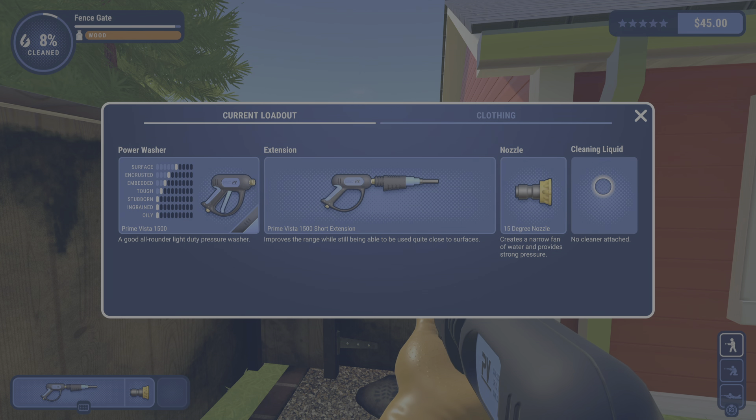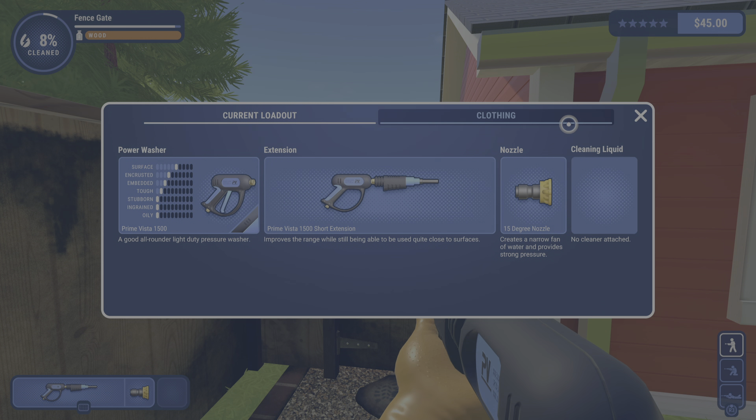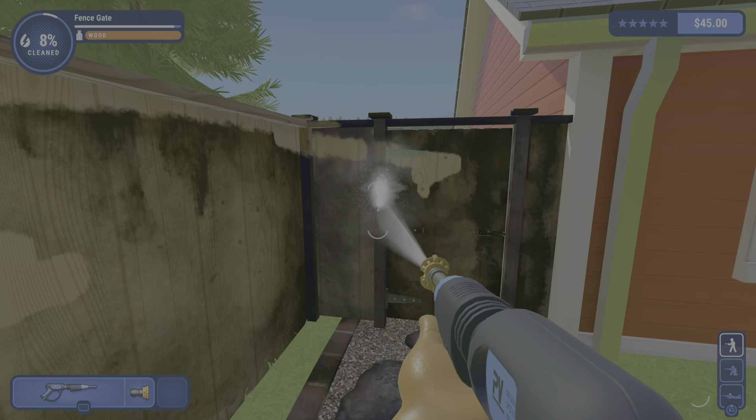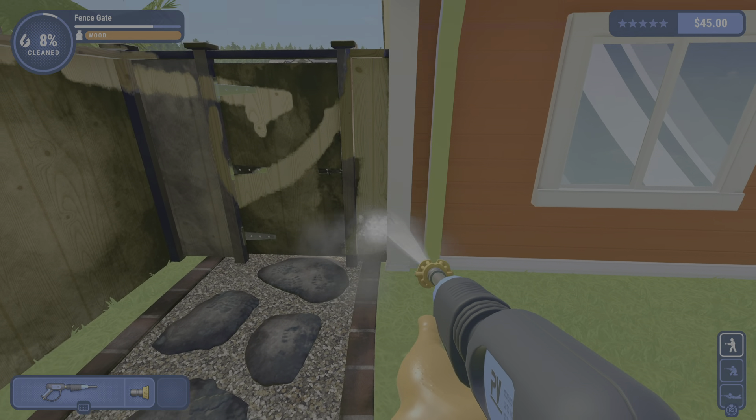Why can't I put cleaning liquid on there and change the nozzle? I might need to equip the soap before anything else.